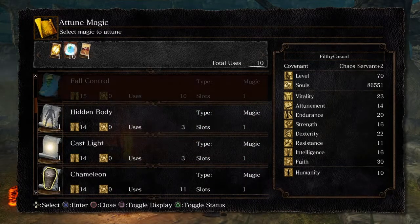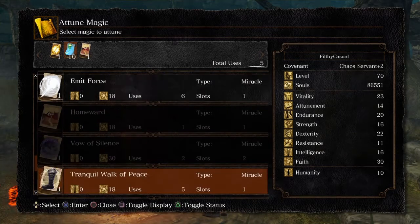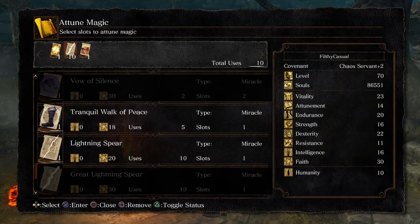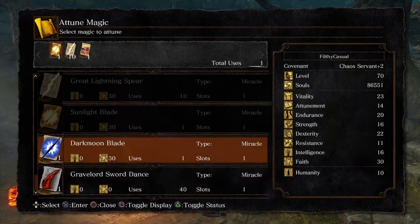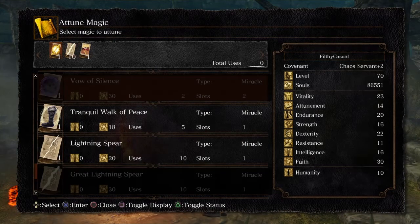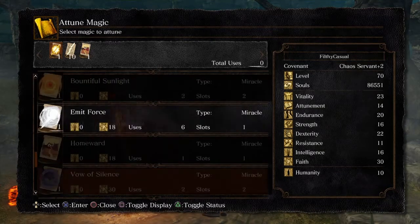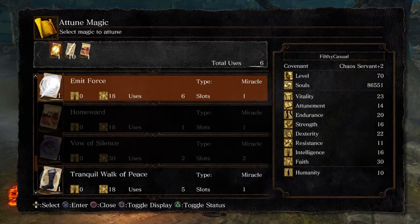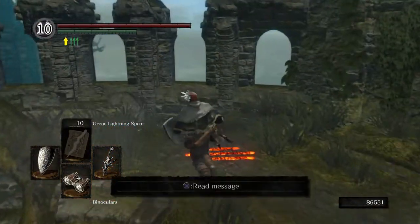I don't really need fall control for this area, so I'm going to give myself some great Lightning Spears. I don't plan on buffing a weapon either, so maybe Emit Force — that way I'll have plenty of ranged attack for this next part.